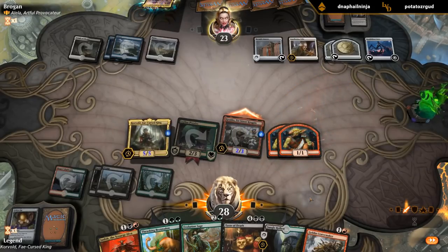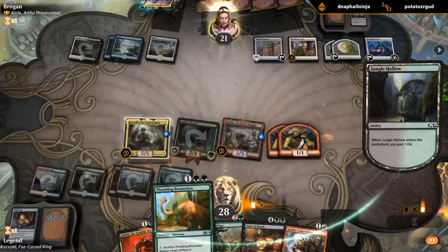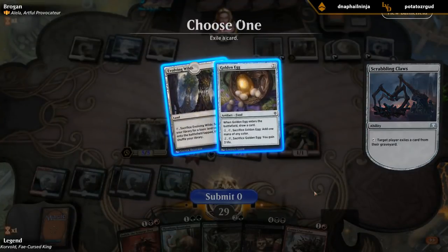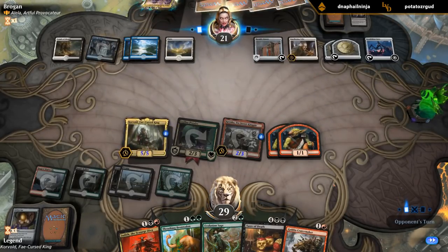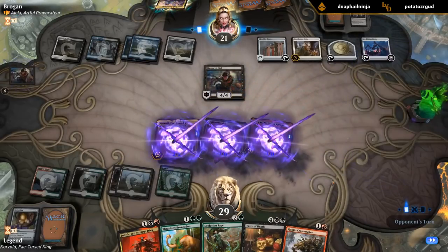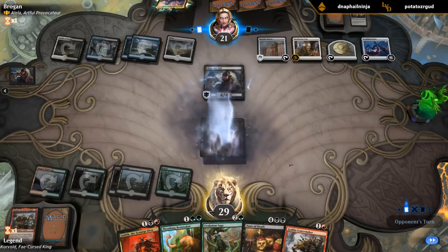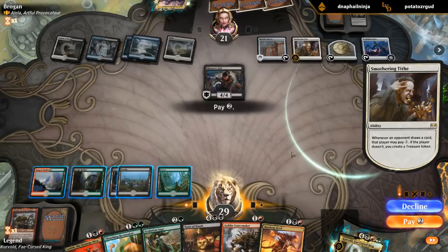We do get to attack. Crater Maker can also deal with the banner. Brontodon can blow up the Smothering Tithe. So we're doing okay, but giving the opponent those two treasure tokens could definitely come back to bite us. Well, that's quite a setback - there goes our board. I guess we're dead now. Command Zone is fine. I mean, they would have been able to cast Massacre Girl regardless of the treasure tokens. So I don't know if I could have really played around it.